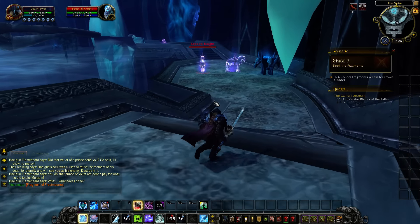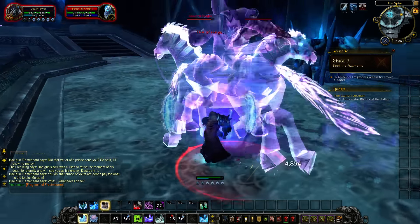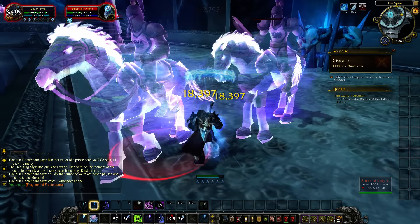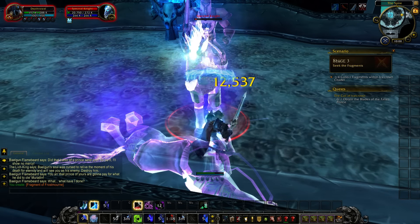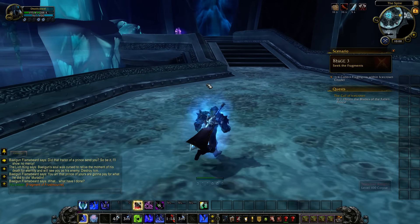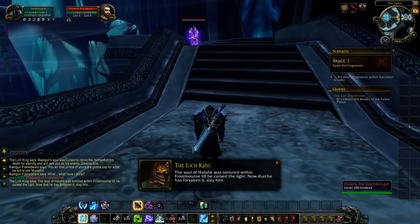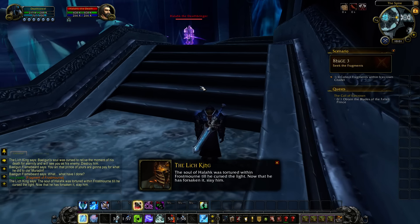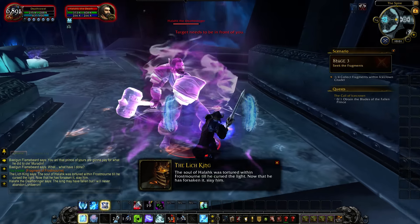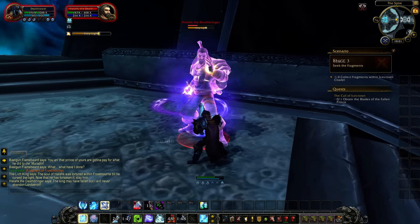I've been loving doing these questlines over and over again because they're just so good. During the alpha you get to see, once it gets to beta, how everything changes — little things like changing the models of the enemies you face or changing maybe the way Icecrown looks. The soul of Halak was tortured within Frostmourne until he cursed the Light. Now that he has forsaken it, slay him. Anything for you, Lich King — I like you way better than that Arthas guy. You're way cooler.